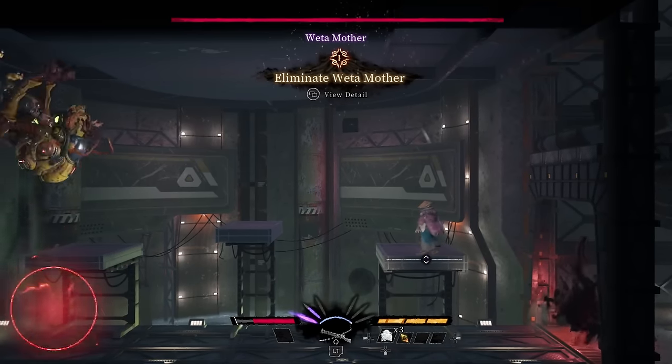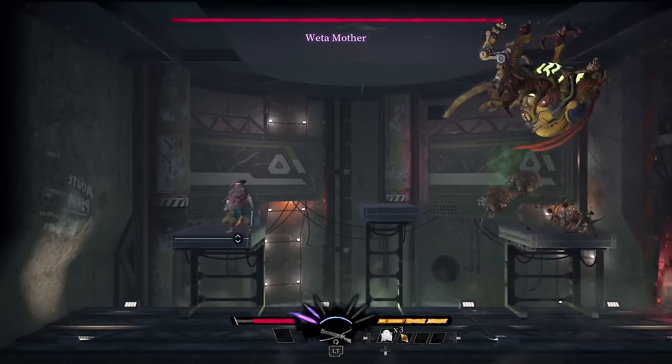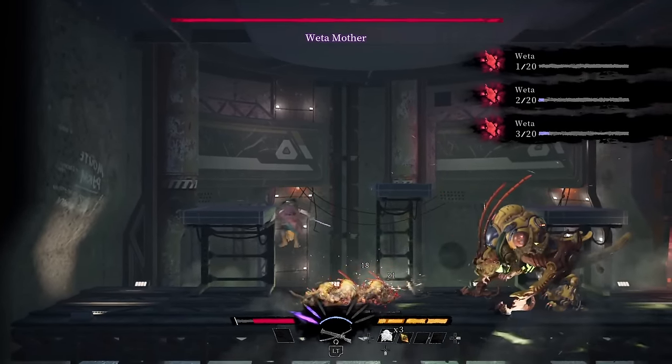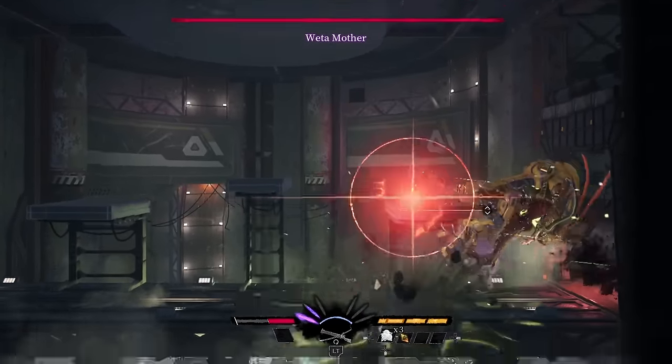I was not expecting boss fight time! Hello. Oh, balls — there's like baby wasp things. I don't like this. Ow, ow, ow! Okay. Do big attacks, run away. Get out of here. Drink the juice. You dingus.